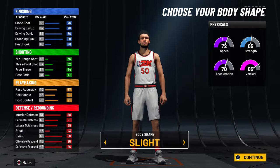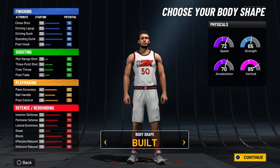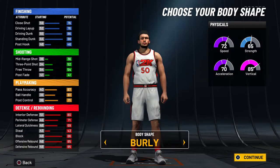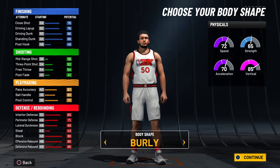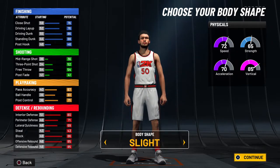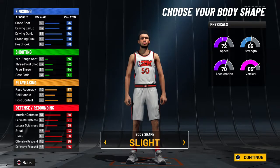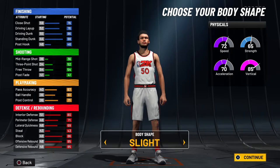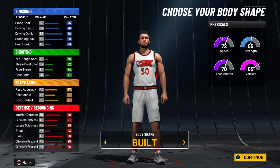We're going to move on to the body shape. Personally, I like my guys a little bit burlier — looks like Bradley Martin's been in the gym with them. But not burly like a lunch lady vibe — that guy looks like he eats too much and doesn't play enough, so I don't go with burly. Definitely don't go defined, don't go compact, and definitely don't go slight — that guy looks like he got bullied in high school. I recommend going built. This is the best one for centers in my opinion — fits the clothes nicely, looks good on the player.